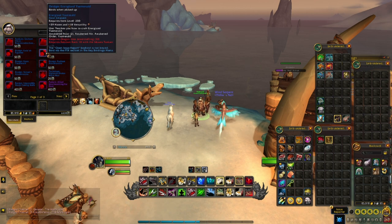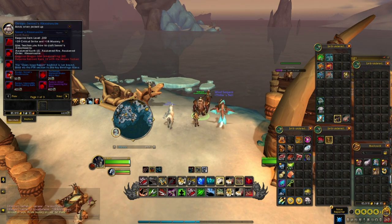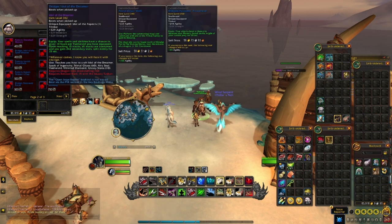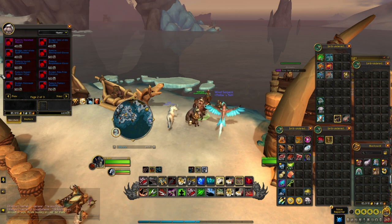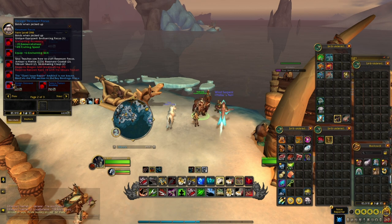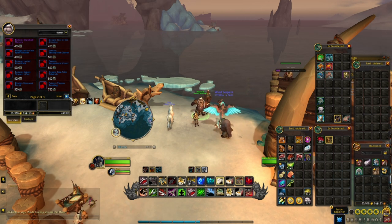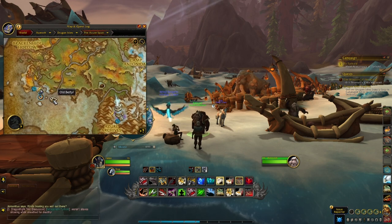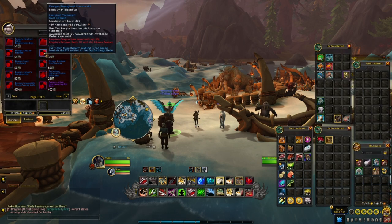Moving on to the Iskaara Tuskarr: at Renown 10 you unlock four more rare gem cuts, which also cap at 80 skill. At Renown 15 you get crafts for the Idol of the Dreamer and the Idol of the Spellweaver — like the Dragonscale Expedition recipes, these require the work order system and get you up to 100 skill. The Tuskarr also unlock two more pieces of profession gear, one for Inscription and one for Enchanters, both taking you to 100 skill with enough crafts. Overall, Jewelcrafting lets you reach around 75 to 80 skill fairly easily with rare gem cuts, but the final 20 to 25 points will require reputation grinds, knowledge point investment, or purchasing rare drop designs.